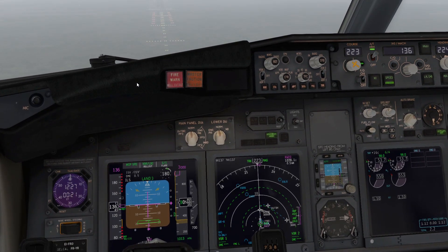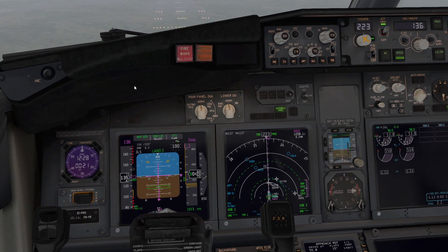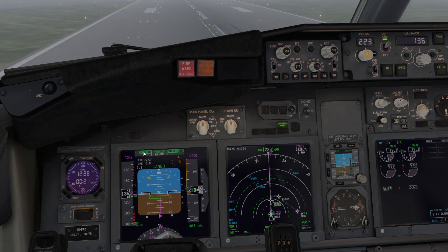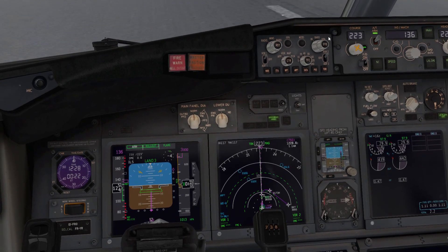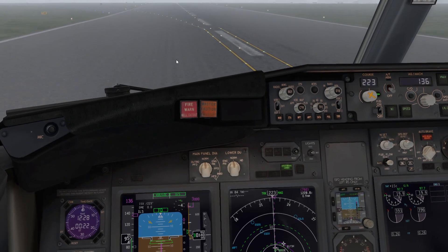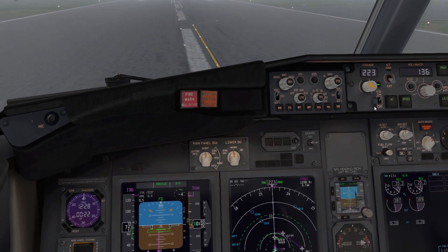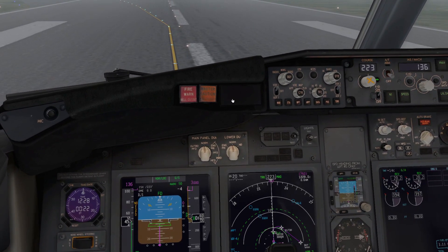We are at 200 feet — that's normally CAT 1 minimums. Piece two going down. Approaching minimums. In any case if in doubt we just go around. Approaching minimums — we would normally have visual contact. 50 feet, 30, 20, 10 — retard. Touchdown. Speedbrakes up. Autothrottle disconnects. Nose gear is down, so you can disconnect the autopilot. Apply reverse thrust if needed and stop the airplane. 80 knots — autobrake disarmed. 60 knots and we are stopped.